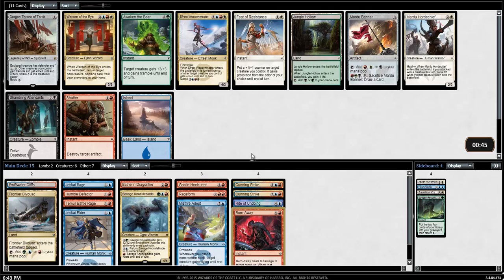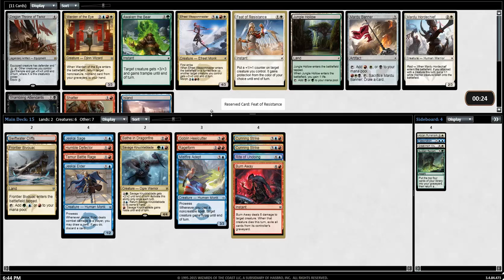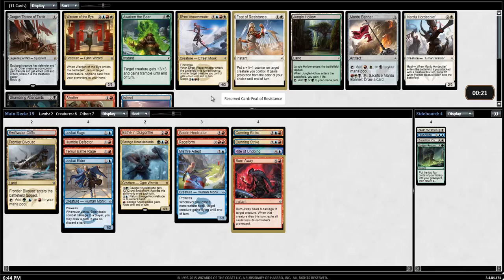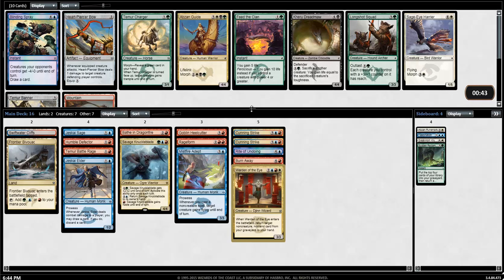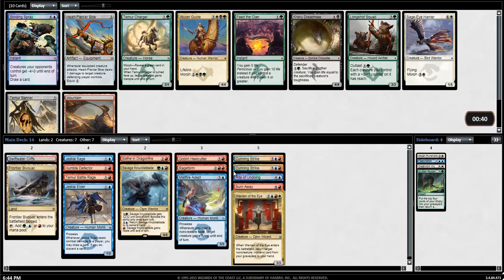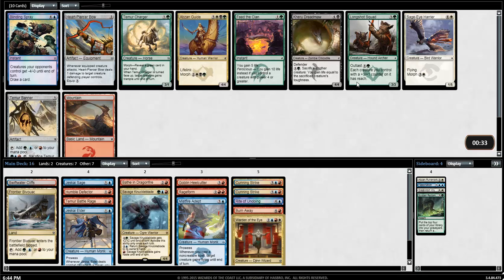Wow, just a whiff here — this is rough. Maybe I take the Feat of Resistance in case for some reason I want to be splashing white or something else comes around. I think I would take the Feat over Warden of the Eye at this point, though that could be really wrong. Mardu Hordechief's really good. The Freak Weapon Master is fine, but I would definitely take Warden over Freak Weapon Master. Maybe Feat isn't really the card I want if splashing white — whereas Warden is. I would take the Warden of the Eye on speculation for splashing white, though I don't really intend to.